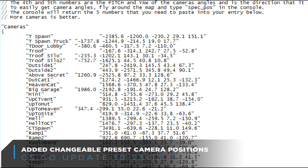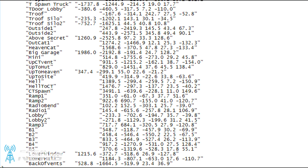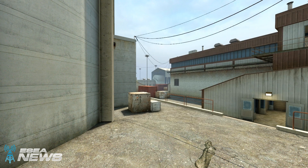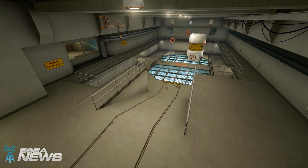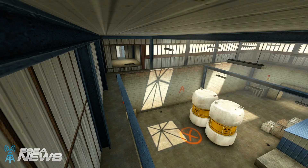As mentioned earlier, there are now added changeable preset camera positions across all maps that you can hotkey to different buttons on your keyboard. This will be huge for camera operators, movie editors, and spectators in general for highlighting key positions to analyze strategy, player movement, and to add to the overall production value of spectating CS:GO.